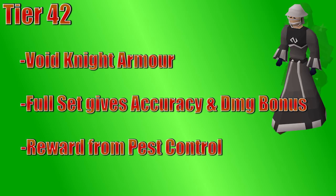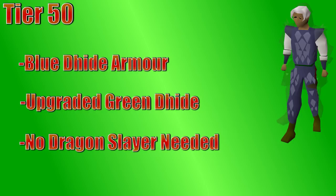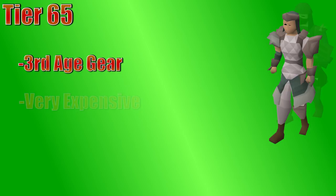At level 50 range, you can now wear blue dragonhide armor, which is just an upgrade from green dragonhide — everything including the shield — though you don't need to do Dragon Slayer to wear the blue dragonhide body. You do need 50 defense to wear any of it. At 60 range and defense, you unlock red dragonhide armor, which is simply an upgrade to your blue dragonhide armor, shield included. At 65 range, you unlock third age armor. Third age is just as good as a lot of tier 70 gear, but it's extremely rare to get from high level clues, so it's very expensive and really not practical to use — you're only 5 levels from much cheaper gear at that point.